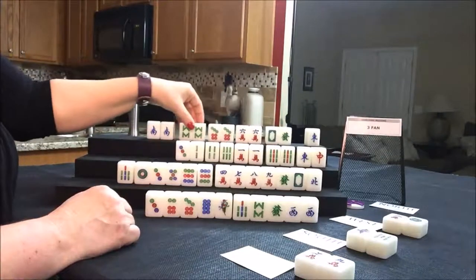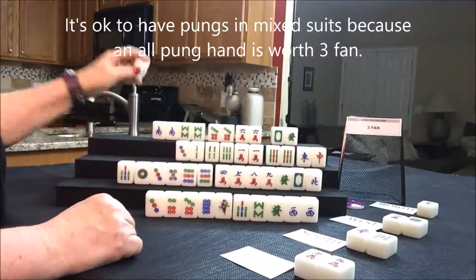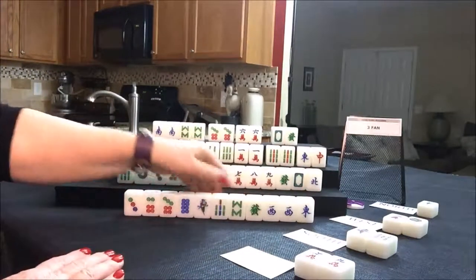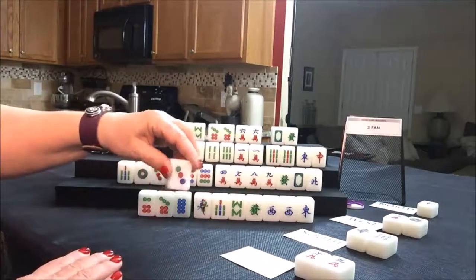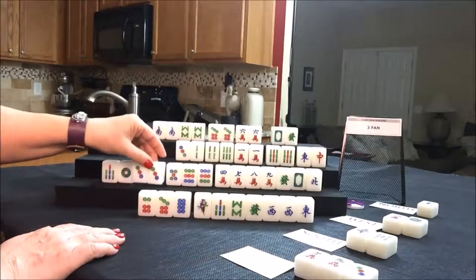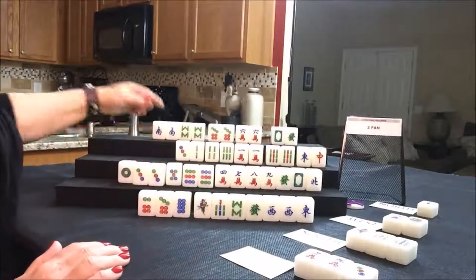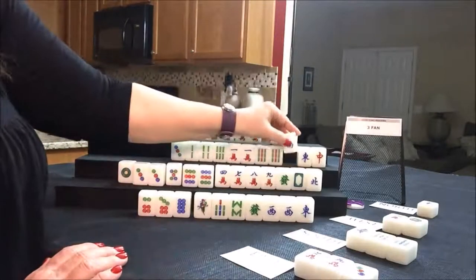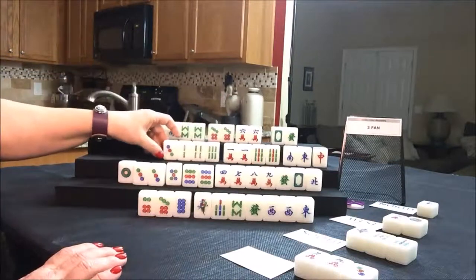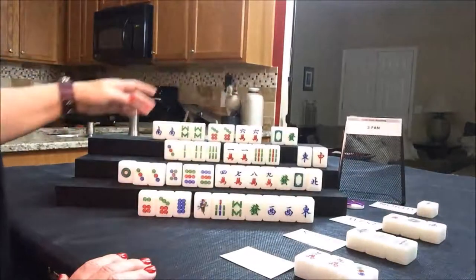Let's get rid of the east. Nobody can take an east, so let's draw for east. They're going to try to get to a half flush with bams. Let's throw the three dot. Nobody can take a three dot, so we'll draw for south. Three dot — keep it. We could maybe pung. Let's discard the seven bam and draw for west. That's a south — not their seat, but we can keep it. They're in mixed suits so that's not going to help. Let's get rid of the honors that aren't going to bring them score — get rid of the south and draw for north.